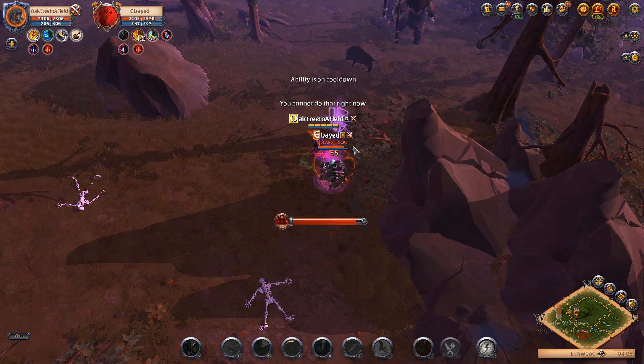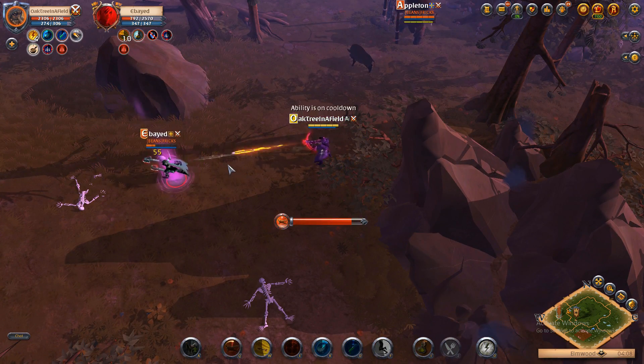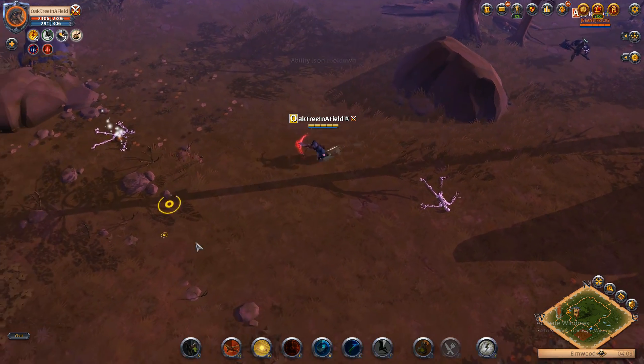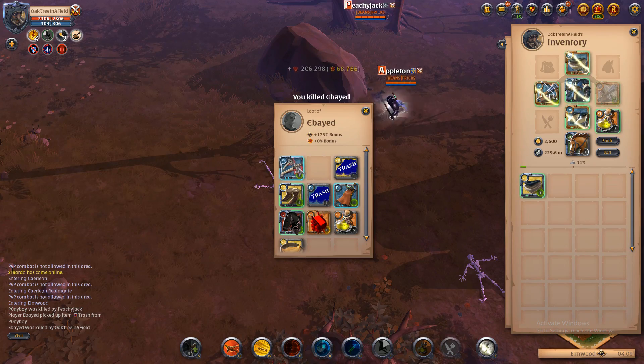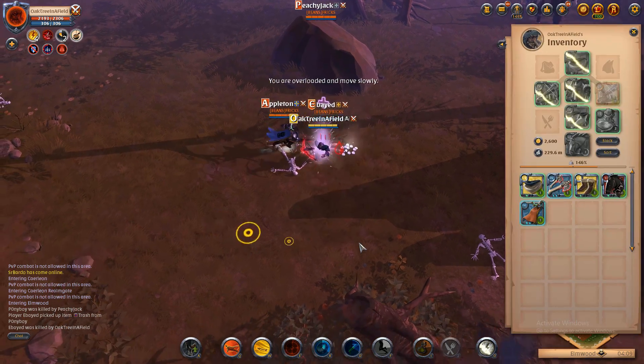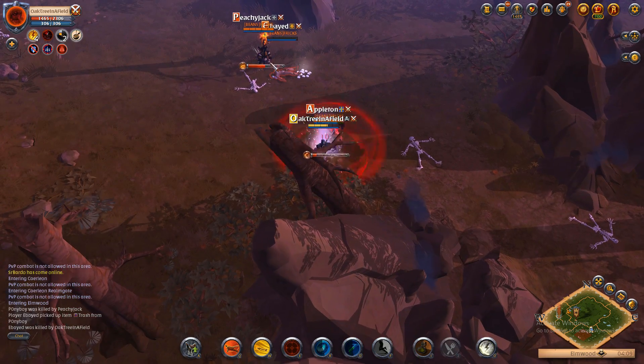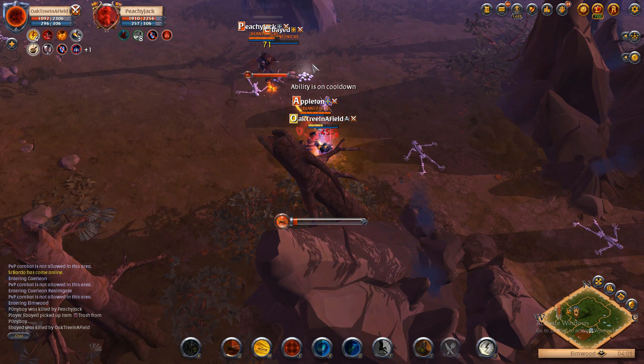Notice that I'm using 4.1 overcharged and the enemy is using 7.1 gear. That just tells you how much damage this crossbow does. The downside of the crossbow, however, is that it has no mobility whatsoever. So once you're committed to the fight, you're not getting away — you either win or you die.